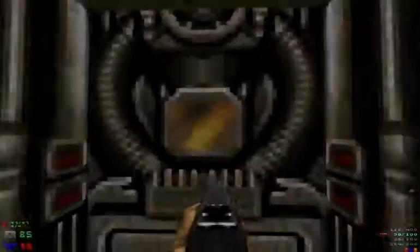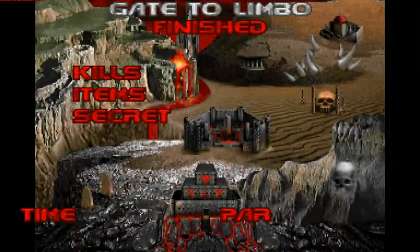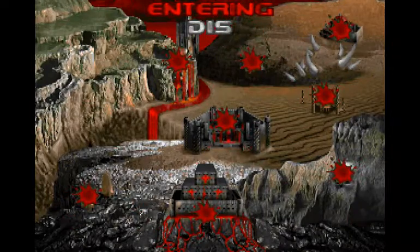Alright. Gate to Limbo finished — and perfected, even. Although I took a lot of damage I didn't need to, but that's okay. And the next level is Dis, the last level.